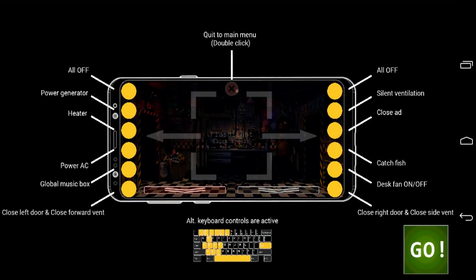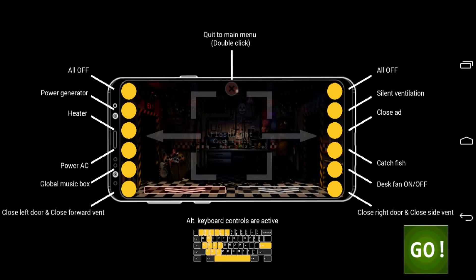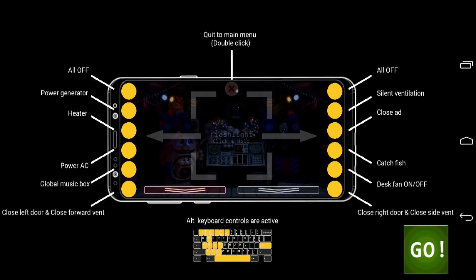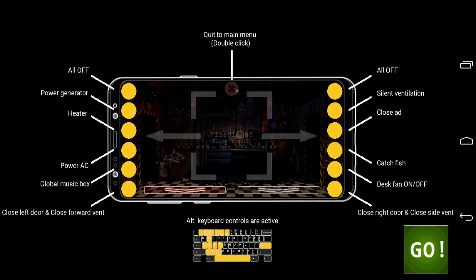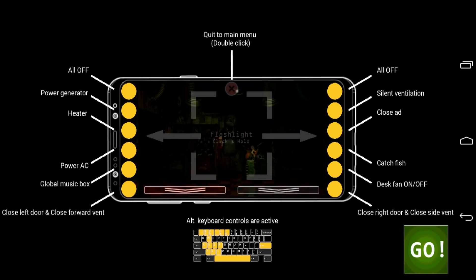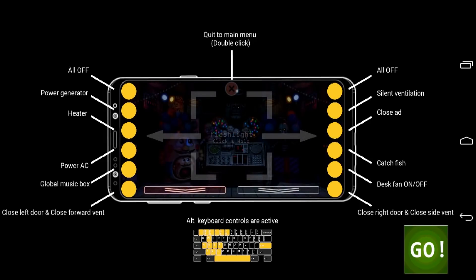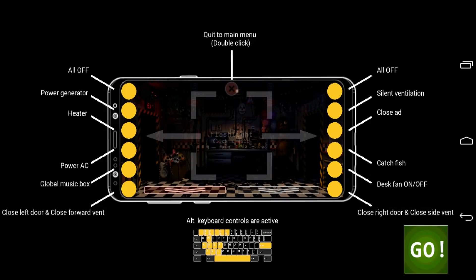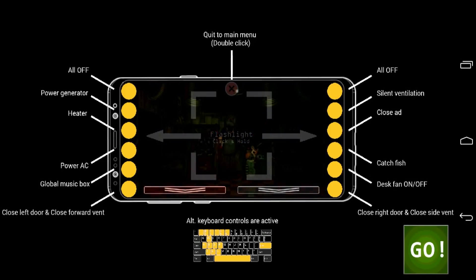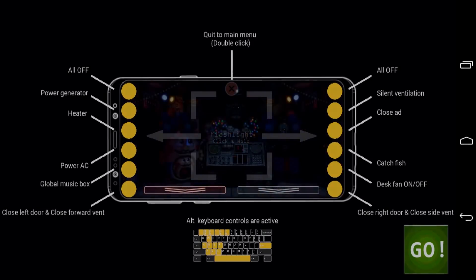This is kind of different from the PC version. On the left side of the screen there are buttons: one for the power generator, one for the heater, one for the power AC, one for the global music box, and one that closes the left door and forward vent together. There's a red quit-to-main-menu button at the top, and pressing the screen activates the flashlight. On the right side there are buttons for all off, silent ventilation, closing El Chip's ad, catching Old Man Consequences' fish, turning the fan off, and closing the right door and side vent. It's good for you guys to know what buttons do what so you can follow along.